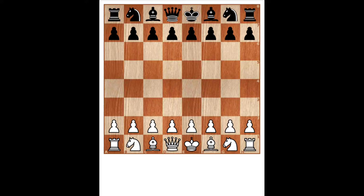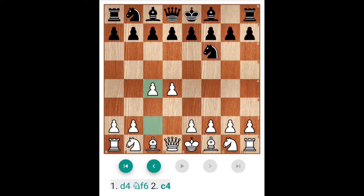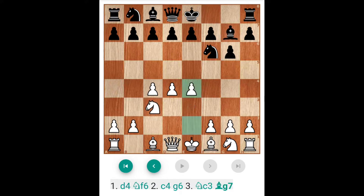King's Indian Defence has been played for a long time. In the 18th century there is a King's Indian Defence. Now the moves are: D4, NF6, C4, G6, Knight C3, Bishop G7, E4.